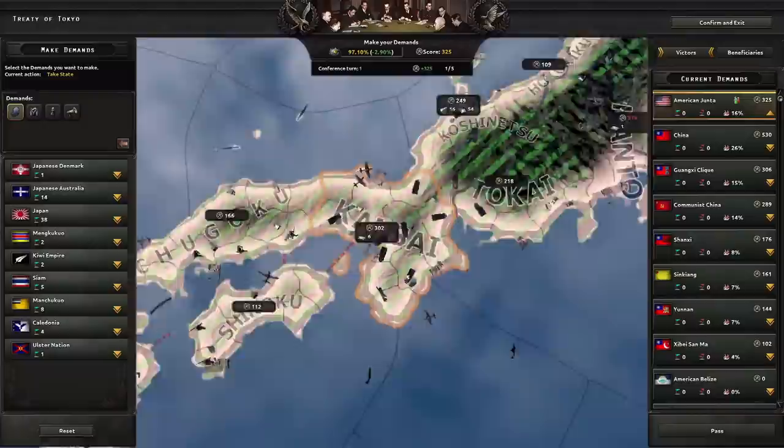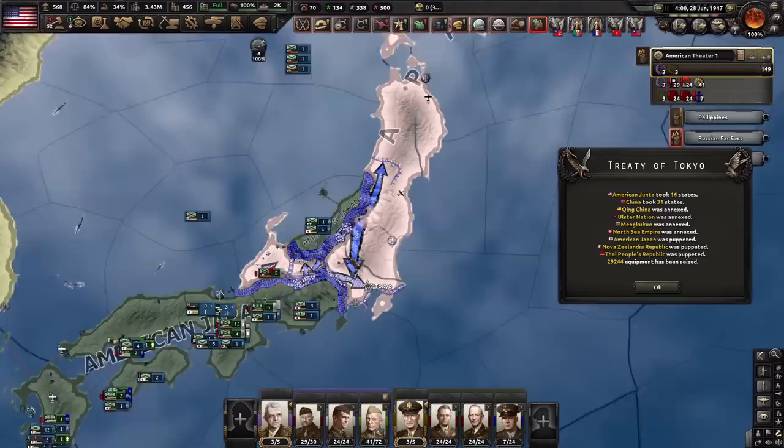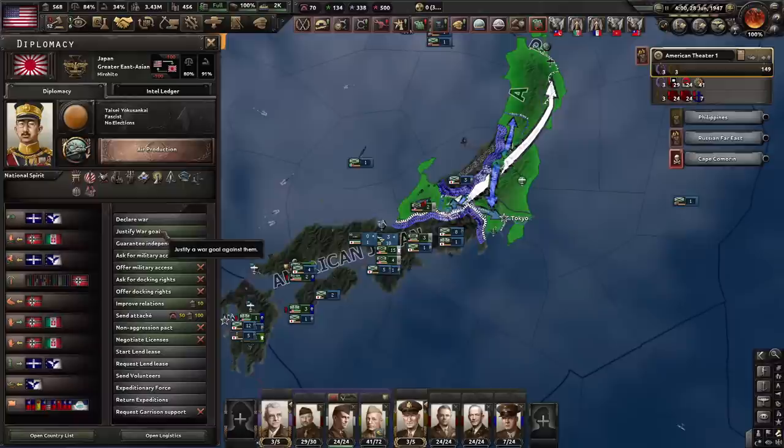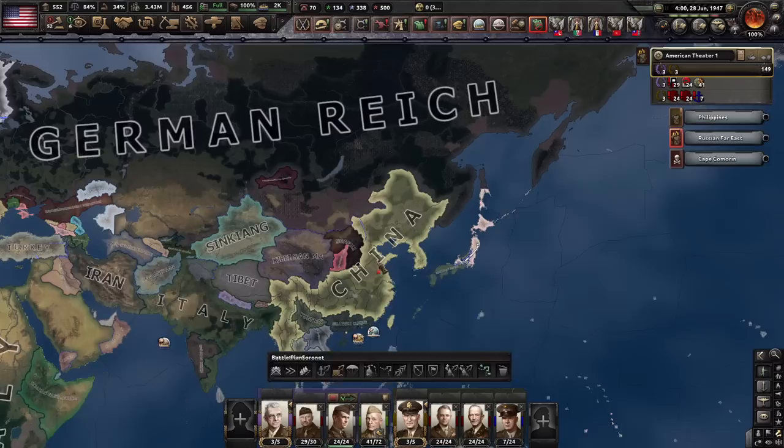American Half-Tracks or Kyoto? First I'm going to want to take Borneo and the part of Australia that has oil, and I'm going to puppet Japan. Because I ran out of war score and couldn't puppet all of Japan, it just left Japan alive in the west. I think I'm just going to finish this up and then call it there.